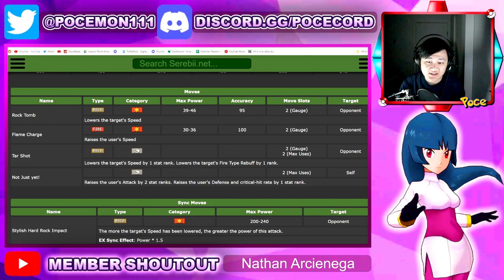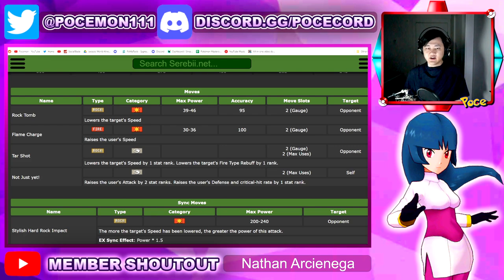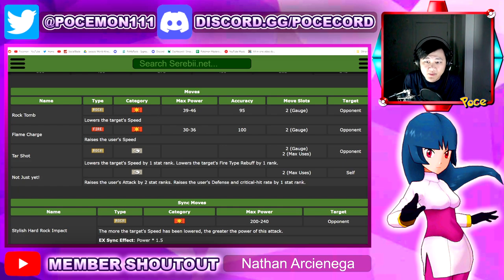If you guys missed the video earlier when I was going over the dev letter, I explained the rebuff thing. Basically, in this case, if you lower the opponent's fire type rebuff, the opponents are just more weak to fire type moves — there's an extra multiplier for fire moves specifically added to the opponent. You can get up to 3 ranks, although there's only 2 MP for this move specifically. But there's probably MP refreshes in the grid to get it to minus 3, so we'll see.